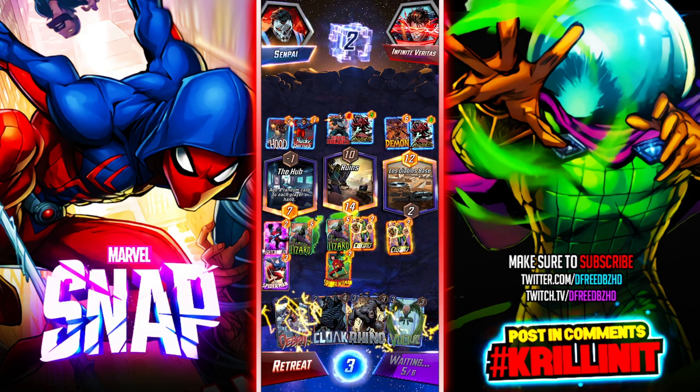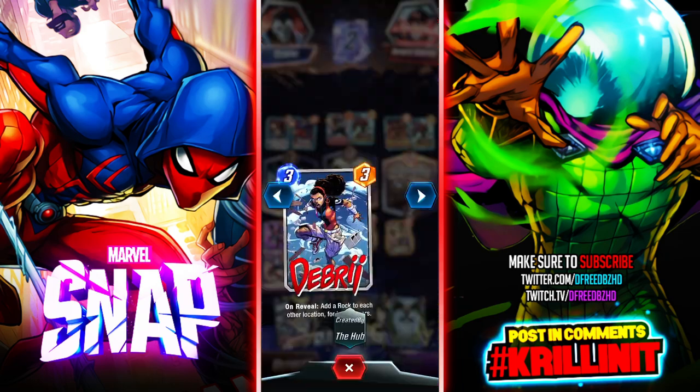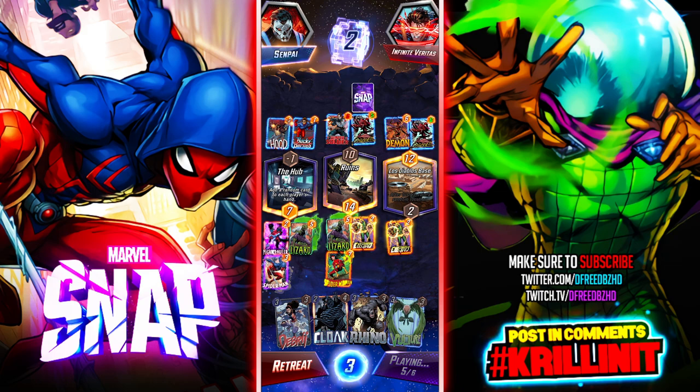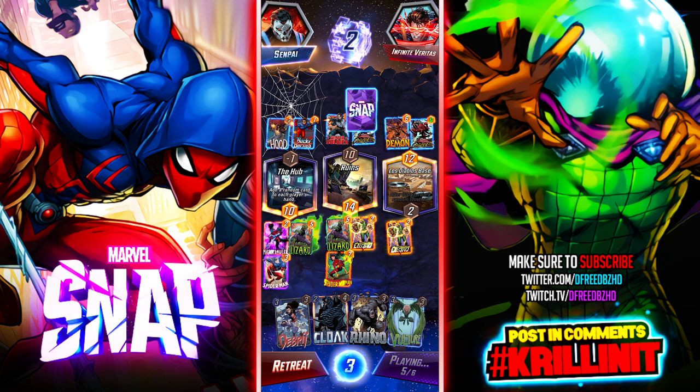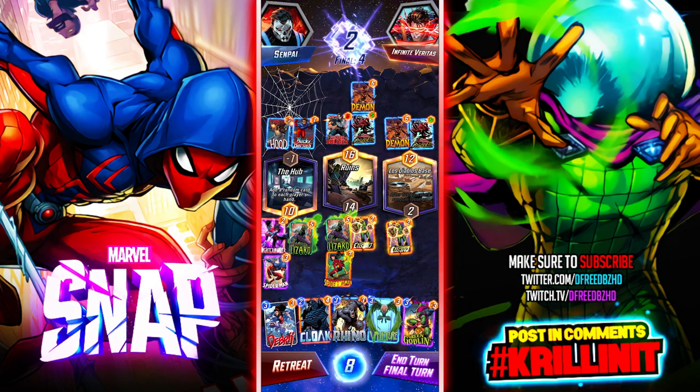Debris might actually be pretty good for me — ironically she might actually be pretty good. She might have been useful earlier this turn. There's no point in playing her turn six, but she might have been earlier. Okay, so this zone's locked — I've won that zone. That demon is so strong. I don't think I can win the center.